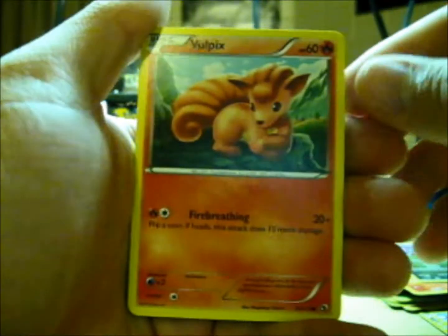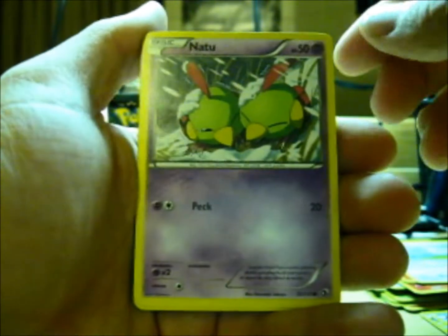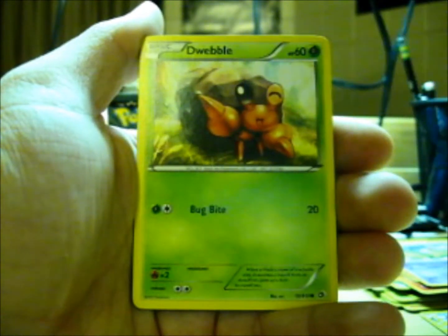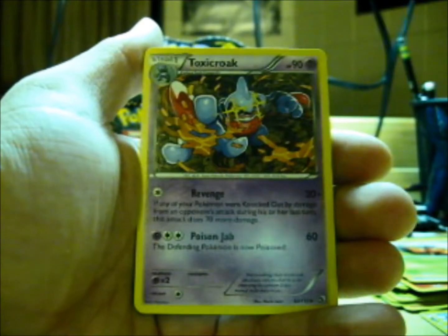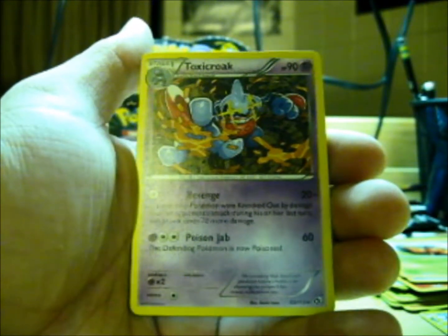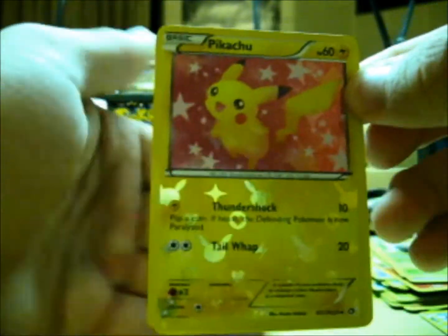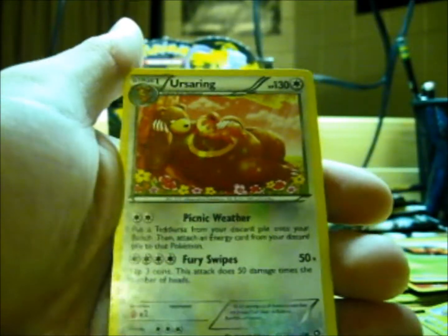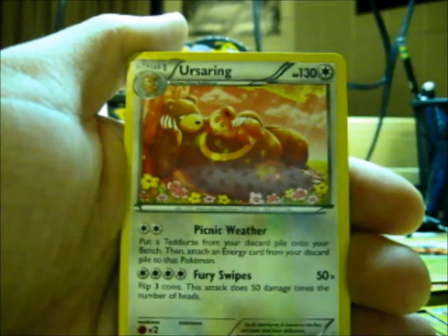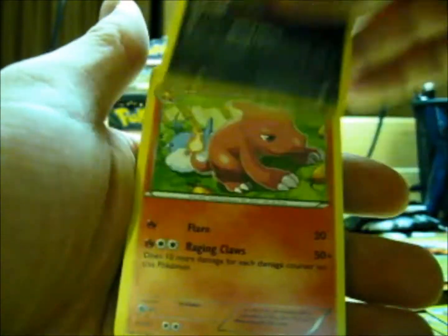So here's a Vulpix and a Swablu. Natu and a Dwebble — little guy winking at you. Reverse Holo Cherubi. A Rare Toxicroak — that's a cool one. A very nice Pikachu Radiant Collection — definitely one of the cuter cards in the set. A cool Radiant Collection Ursaring — they all look so peaceful and happy in this set, I like it. And then a Spiritomb and a Charmeleon. Nice.